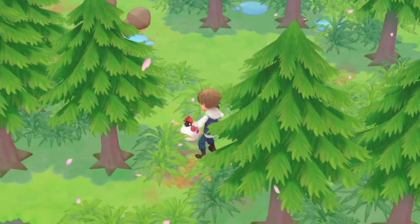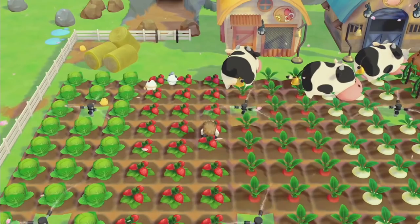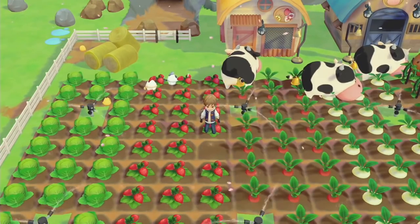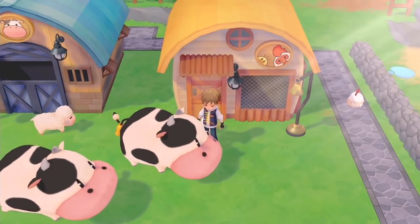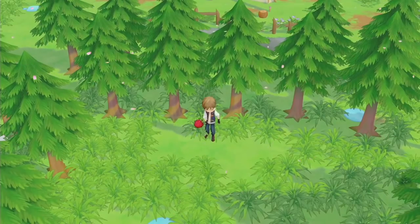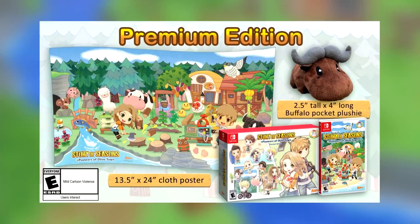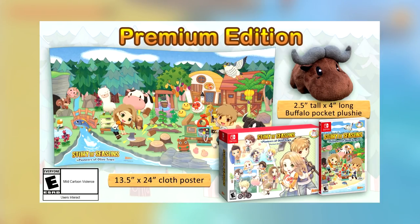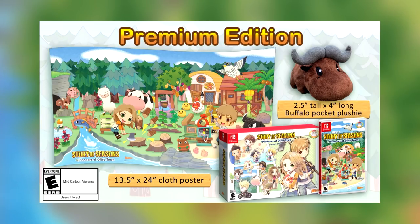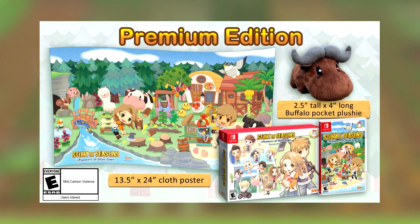Something really interesting is that the North American version of the premium edition and the European version are totally different. These are actually different enough that I wanted to point it out, because low-key I'm kind of jealous of Europe right now. Let's take a look at the North American version first. With this premium edition, you'll be getting the base game and this absolutely adorable buffalo plushie. He's a pocket plush, just like the strawberry cow was from Mineral Town, so he's pretty small and cute.